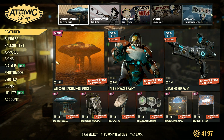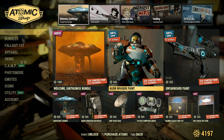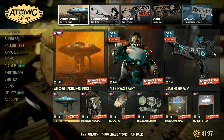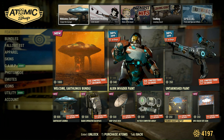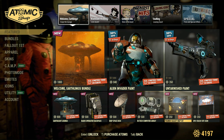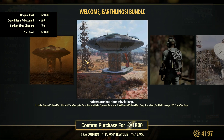We got the Welcome Earthlings bundle and a whole bunch of neat stuff going on here: the Invader paint, Untarnished paint, the Earth Light Lounge, Video Operator backpack, Deep Space Dish, High-Tech Computer Array, Galaxy Map Set, and UFO Crash Site. That's pretty interesting. For 1800 atoms we get all this fantastic stuff.